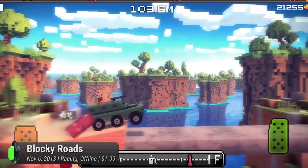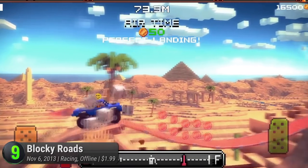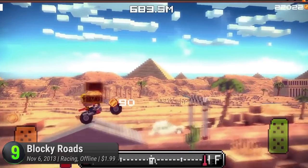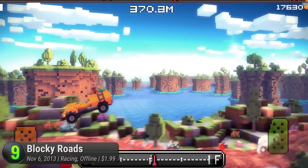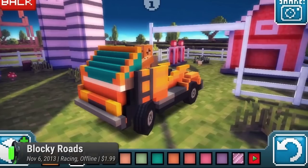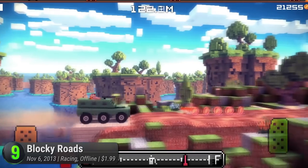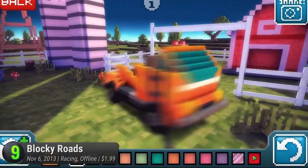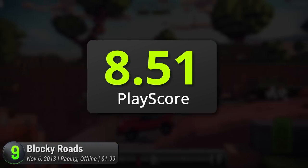This game may have 10 challenge tracks and 14 vehicles to test those tracks on, but it isn't about stunts. It's all about going as far as you can with your limited fuel and initially lackluster vehicle. Collect enough coins so you can upgrade your rides. After track 3, you can even go as far as building your own car. This racing game that's less about how fast you can go but how long you will last on the road has a PlayScore of 8.51.